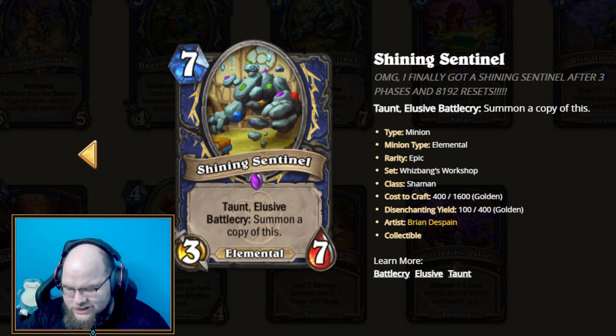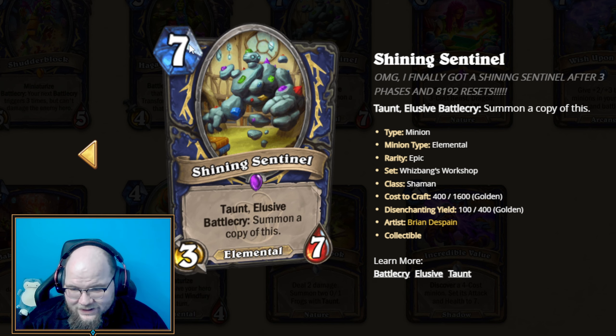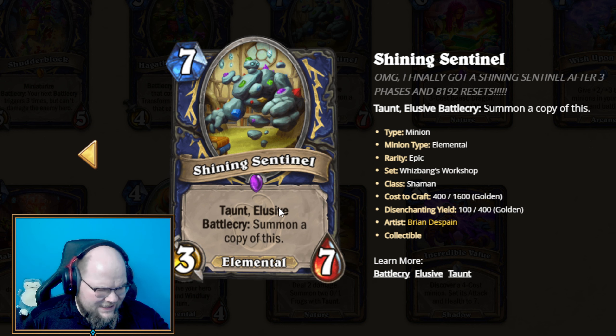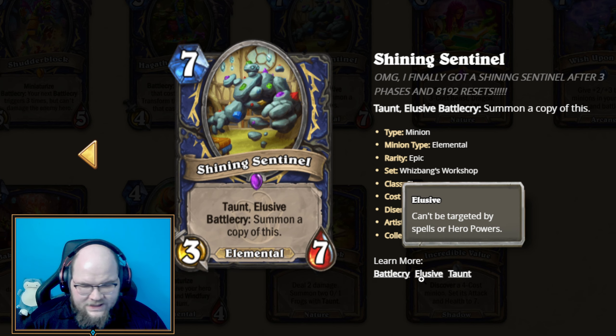Up first for Elemental Shaman we have a relatively big — or at least expensive-ish card — with Taunt and Elusive. Elusive is a new keyword, or really it's bringing in a keyword people have been asking for, which means it can't be targeted by spells or hero powers.